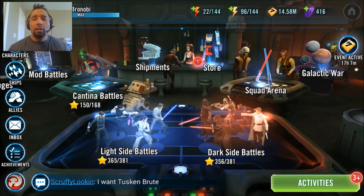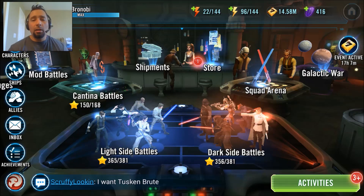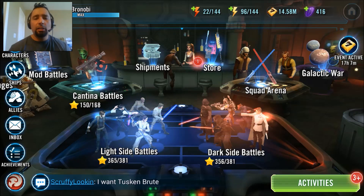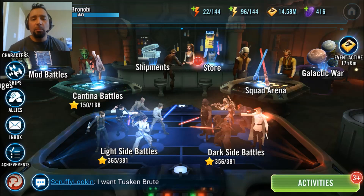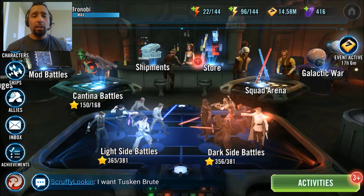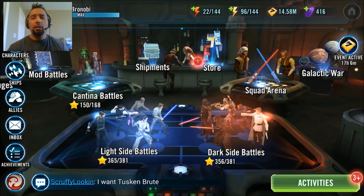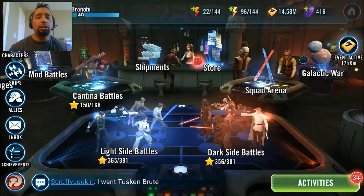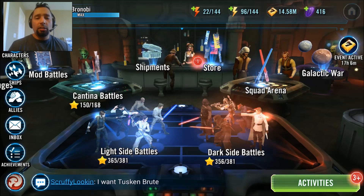And then there's my homie Skrotez from Team Instinct — he had a great Ahsoka Tano too, seven stars, fully maxed on those abilities. The trend with the modding for her seems to be offense or crit damage, crit chance, and speed. Of course it's all about speed in this game. I hope you guys enjoyed this video.